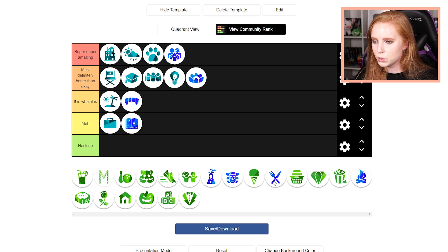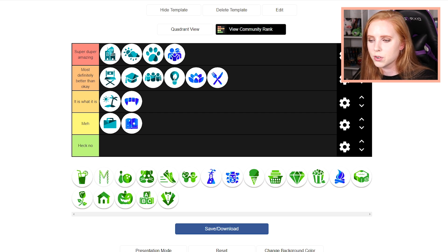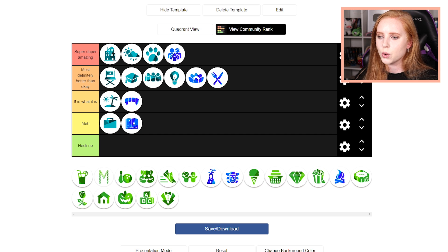Then we have Dine Out, which is at the same spot as Spa Day for me. It doesn't have a whole lot of furniture, but it does have a lot of decor pieces that aren't just for restaurants or cafes — they're useful for a lot of things. So it's a very versatile pack in that way. Of course if you like to build community lots, you have that option, but for someone who doesn't, I find it very useful too.